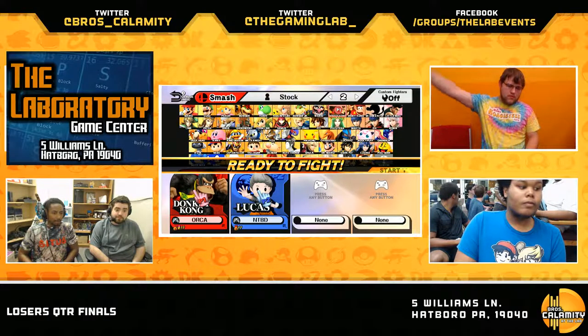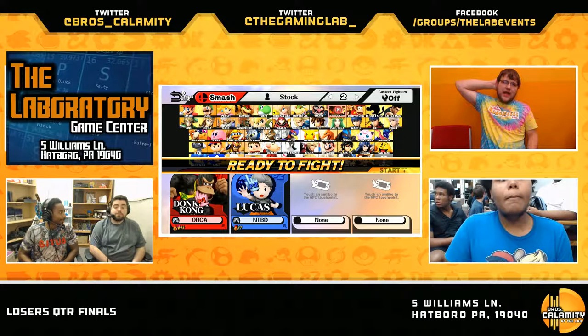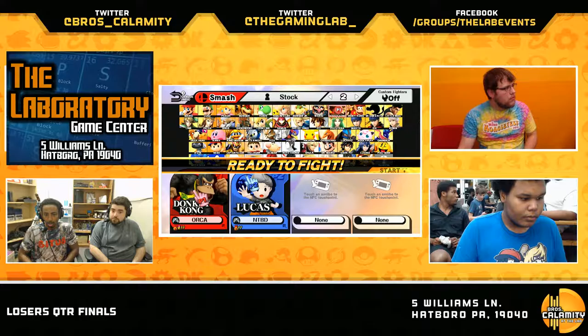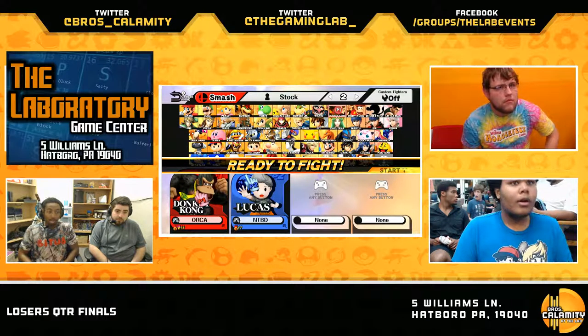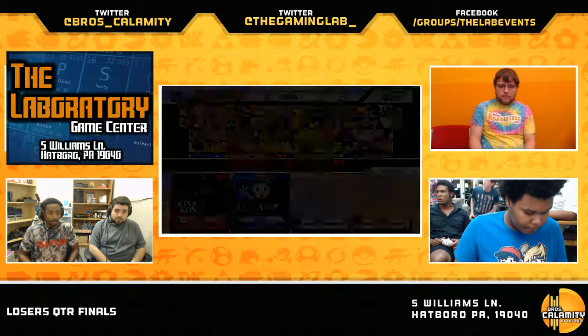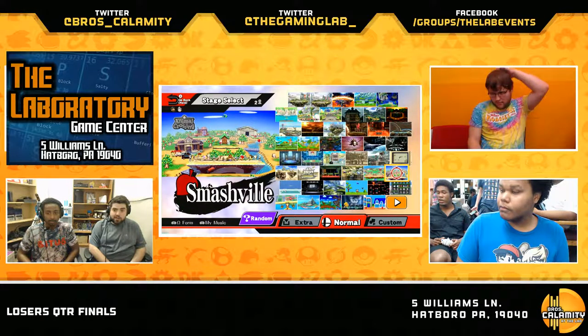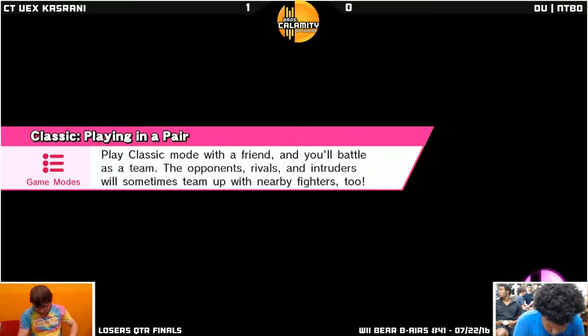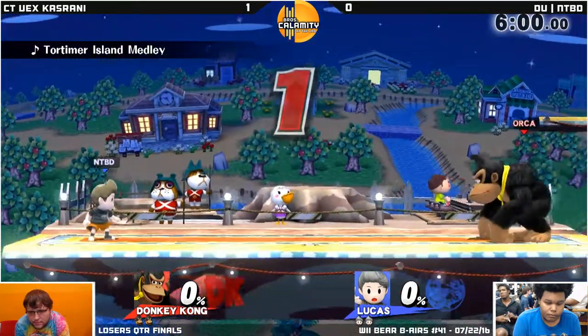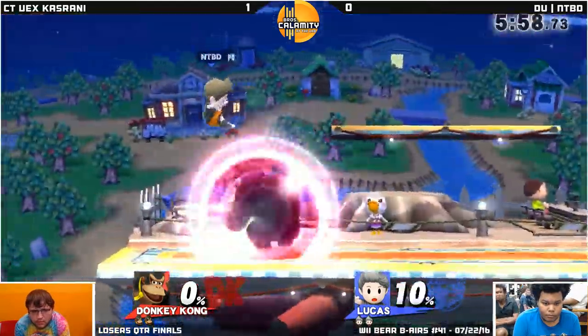NTBB, known for a lot of footstools and a lot of jab lock setups — one of our resident number nine players in the region for Philly PR. Really, really strong. He gets you in a grab, he knows what to do, but if he can't land it, he's toast. You would think that he would, especially when he's up against such a big body as DK. Right now he's not finding any uses for it at all. DK is just peeling him like a banana — it's a wrap.